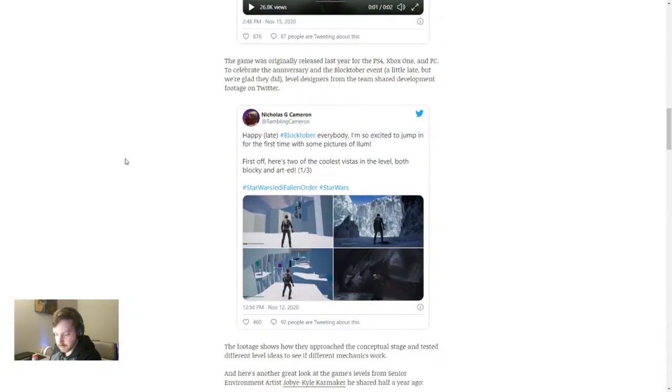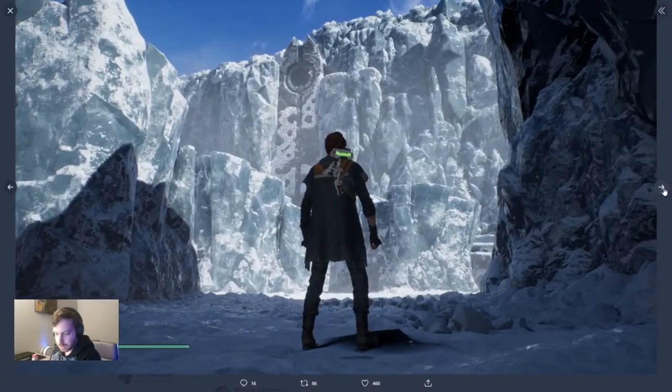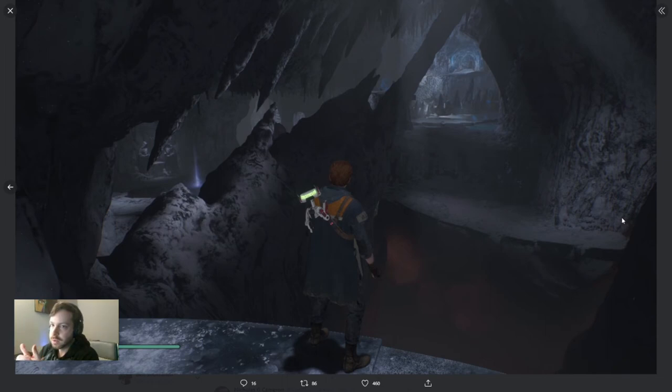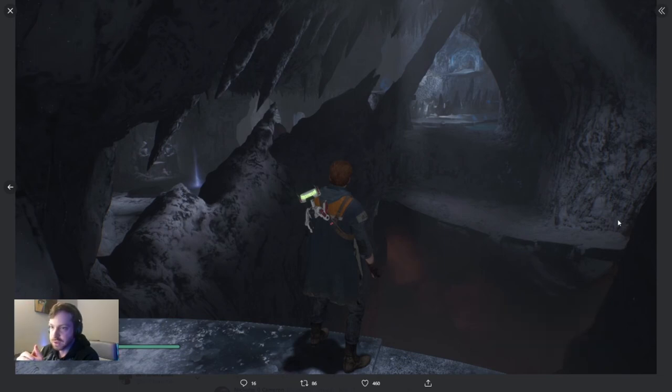Finally, here are a few screenshots — this takes us out to Twitter. We have a level blockout and then what the final scene looked like, another level blockout and the final scene. The link to this article will be in the description below, go ahead and check it out. If you like this type of content, please like and subscribe, and let me know your thoughts in the comment section. Thanks, have a good night.